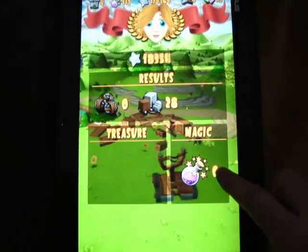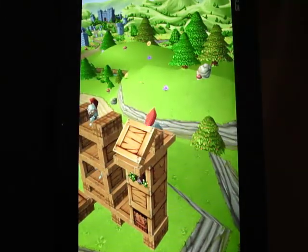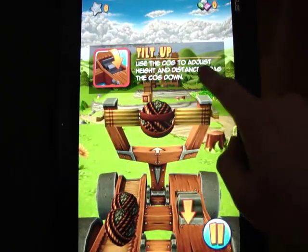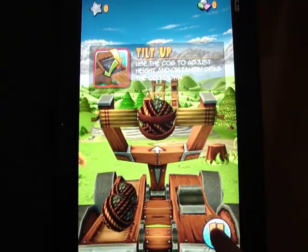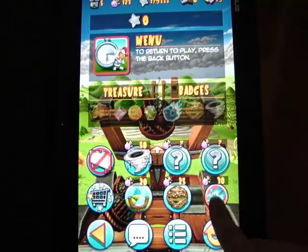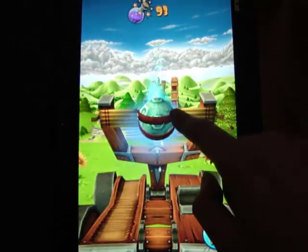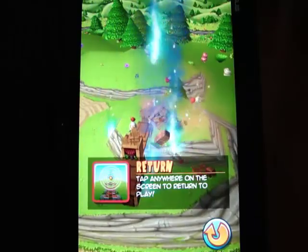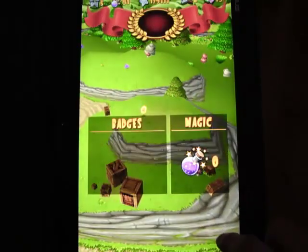Let's go on to the next level. We got a new level here. Let's try out — wait, Tilt Up. It gives you a cog to adjust height and distance. The game's getting more interesting — you're getting a cog to let you aim up and down. Let's try another spell: Lunar Storm. It's a tap of the launcher to activate the storm. Let's shoot our lunar ball and tap for the storm. That is pretty cool — they're all destroyed. That was a pretty overpowered spell. We got a badge for that.